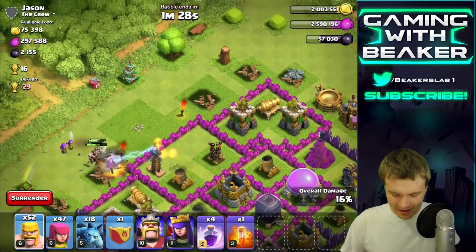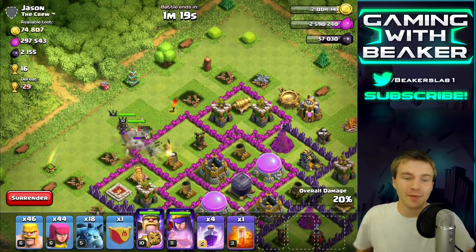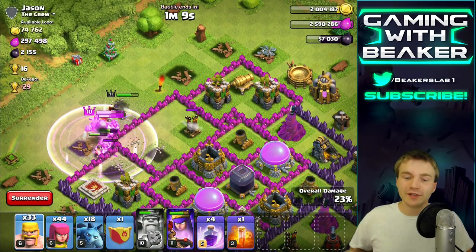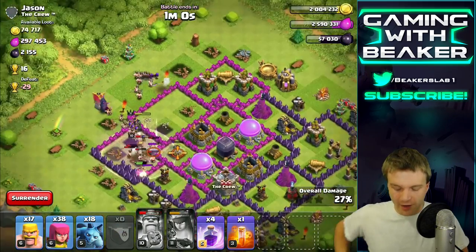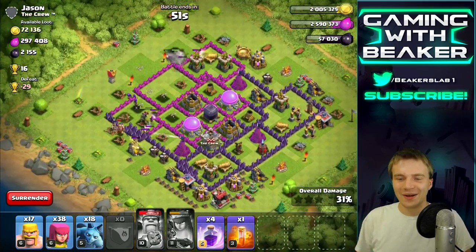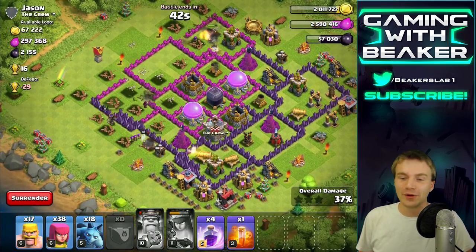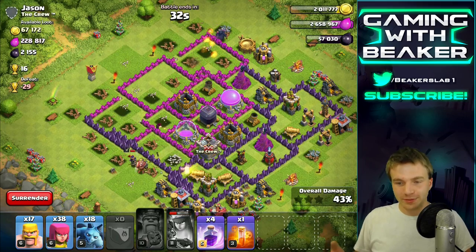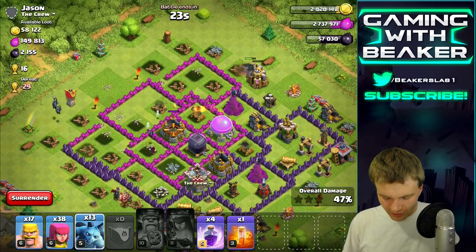I send in 20 troops and they just die before they get to the building — there's definitely going to be bombs in there. We're going to let those get set off first, then spam the rest of our troops. Having a low level King is not fun right now. Oh — I had a PEKKA, I totally forgot about that! He's not going to go where I want though. We have a wizard in the core taking out one of the elixir storages, and my Archer Queen is being stuck on the outside — but we did okay. Let's send in some minions and possibly get the rest of the loot.